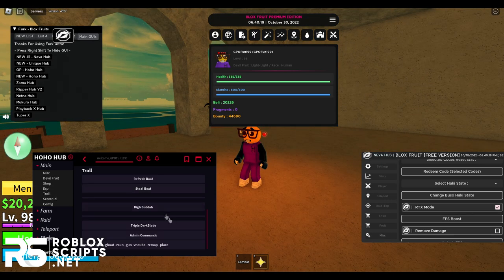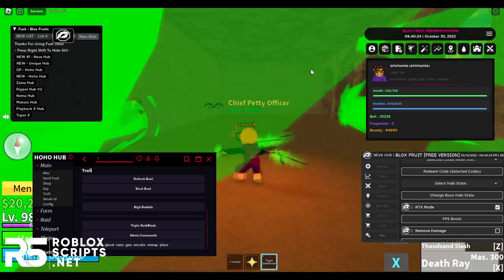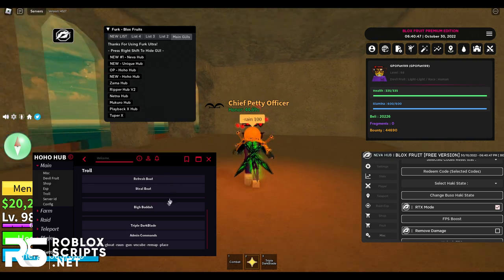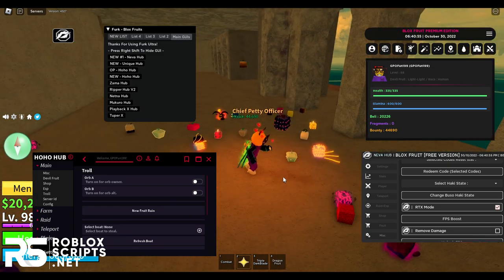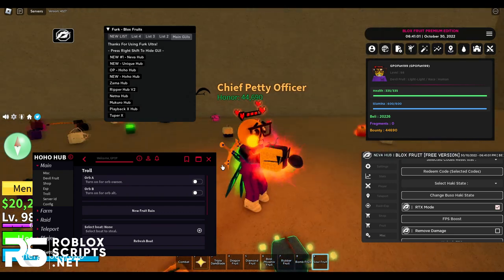The best tab in my opinion is the troll tab, because you can get a free triple dark blade and use the ability — it's really OP. The best part is the admin command: once you click on that and go to the chat, you can use admin commands. You can also rain fruits — once you enable this it will rain fruits. I can actually grab these fruits — look at my hands, I have the fruit in my hand. Soul fruit — these GUIs are actually really OP.